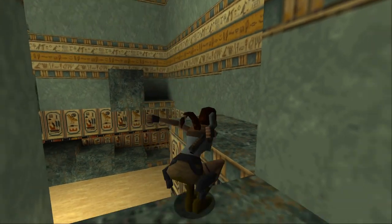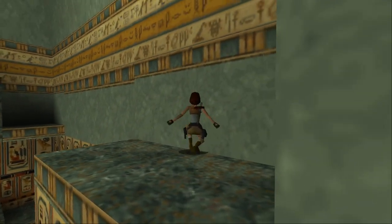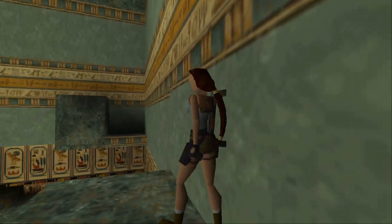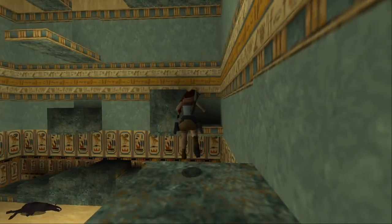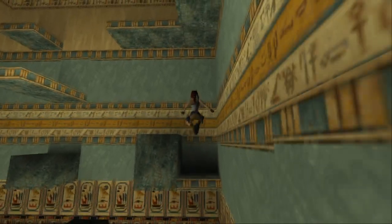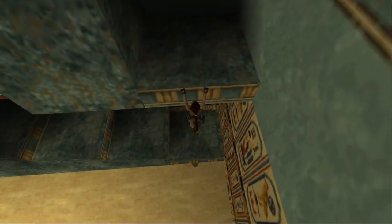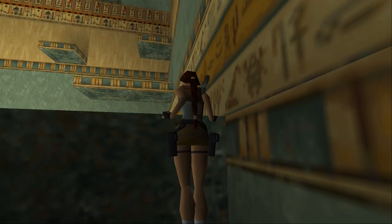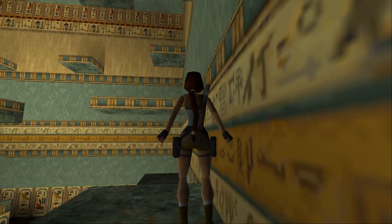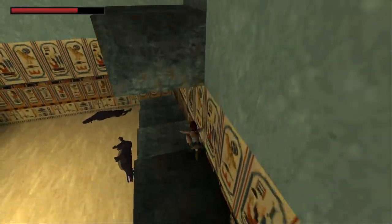We're in? All right, this looks promising. If there's any way out of here, it's gonna be this. So I'm gonna have to do like a run-and-grab jump to that. Just barely made it? And then I should be able to start getting higher from up here. So if I do like a run-and-grab — no, that was not a run-and-grab jump.